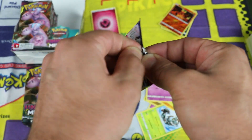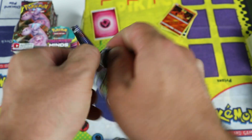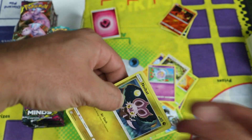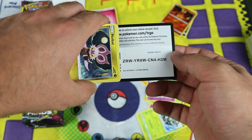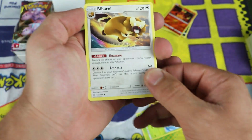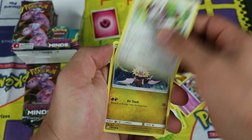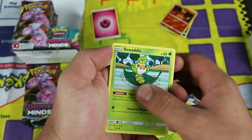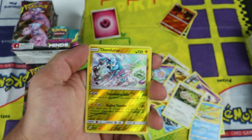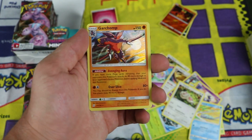Unified Minds has been decent for me. I opened up a number of those cardboard blisters from Target, a couple from Walmart, and I had great luck on the three-pack ones. Next pack: Bibarel, Bibarel, Doublade, Orangaroo, Noibat, Sewaddle, Skorupi, Wimpod, Slakoth, Thundurus the uncommon for the reverse, and Garchomp is our holo rare.